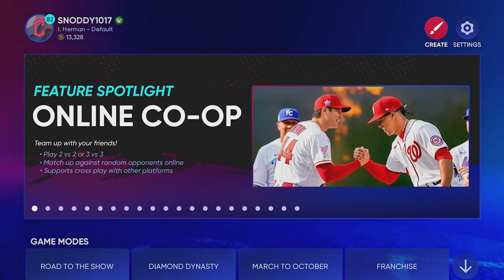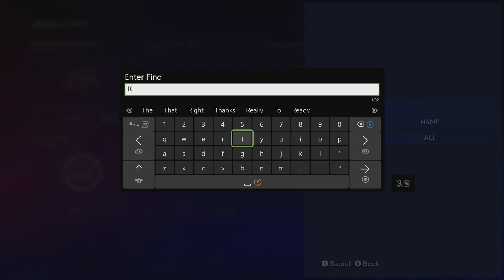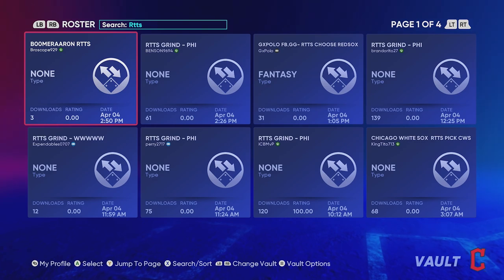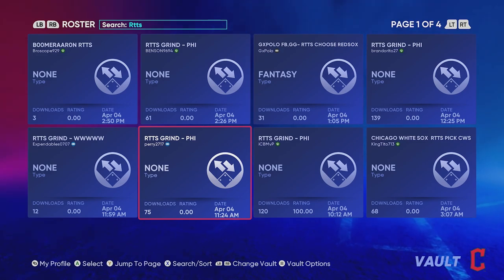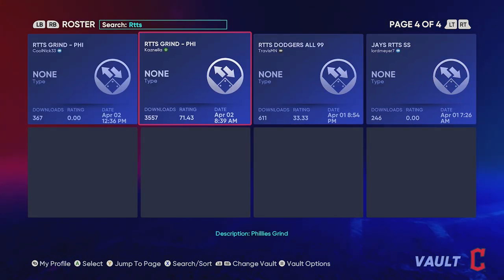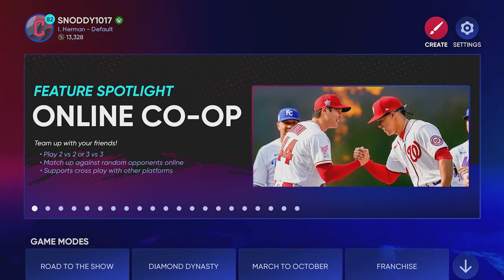Step one: the very first thing you want to do is go up to Create, go into your Vaults, and then search 'RTTS' — that is for Road to the Show. You should get a bunch of different rosters that are good for the Road to the Show grind, which will make it very fast. Basically, it makes every single team in the MLB have a zero overall team — a bunch of joe randoms — except for your team. The one I like to go to is on page four, made by Canzella, so make sure you guys download this roster.